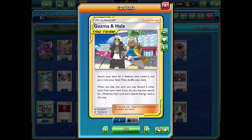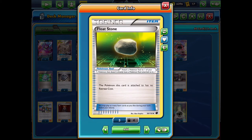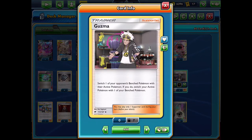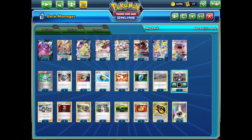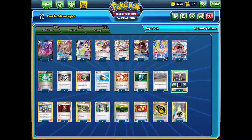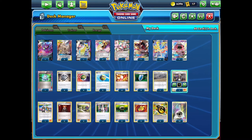We have one copy of Guzma & Hala so if we're struggling to find what we need we can search out our Double Dragon Energy, Chaotic Swell, and whatever tool card we need. We play two different tool cards: Float Stones for free movement, and Muscle Band to boost damage for easy one-hit knockouts on pretty much every Pokemon except V-MAX. We also have Guzma to switch out our active, Lysander to bring up low HP Pokemon, N and Professor's Research - very fast and consistent.